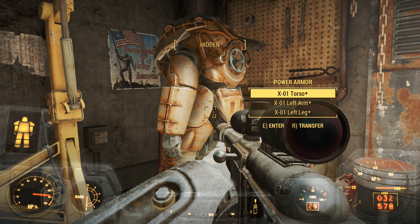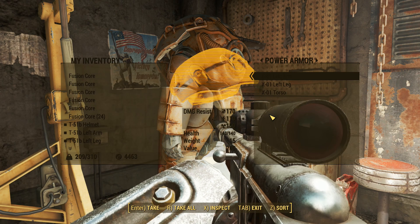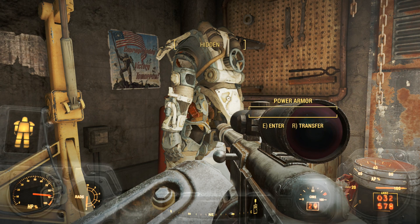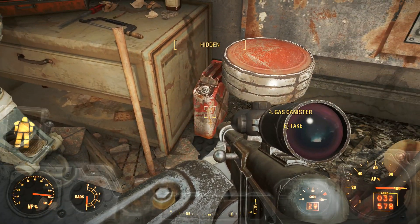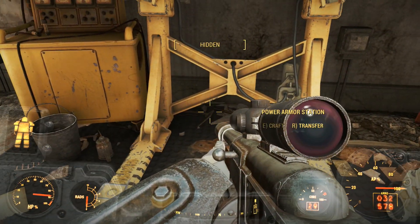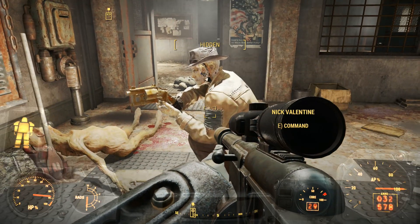I'll take the glue, more glue. Lunchbox with a souvenir teddy bear. A bit more ammo, a little bit of duct tape, more ammo. Not a lot here. That looks like that should be quite valuable — I'm going to give that to Nick. Wonder glue, bourbon, gas canister. We're going to transfer some stuff to him. Oil can. We'll get Nick to carry all this for us. Duct tape.